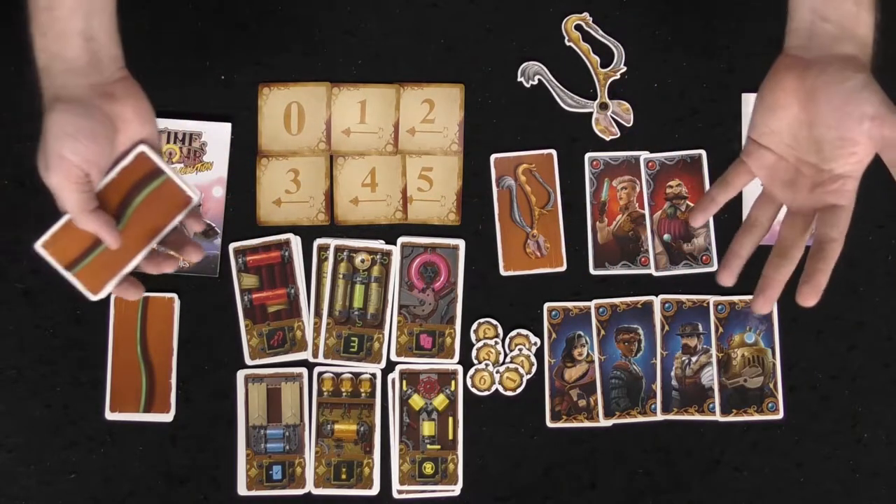Let's talk about the setup for Time Bomb Evolution. To make it easy: bombs equal to number of players — so in a four-player game, take four bombs and shuffle them up. Then minus cards equal to number of players — in a four-player game with four bombs, take four cards away at random after shuffling the deck. Then diffusers equal to number of players — take those from the deck and deal out all cards to players.